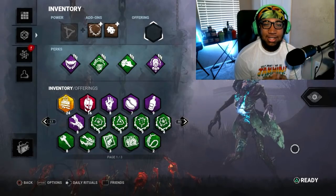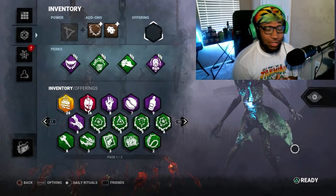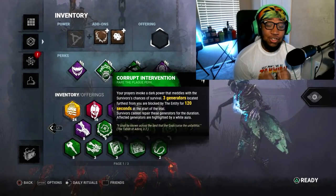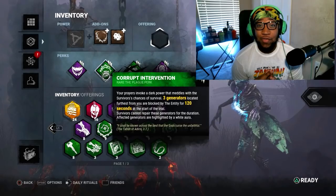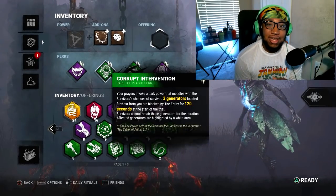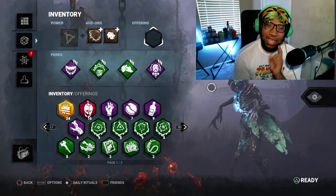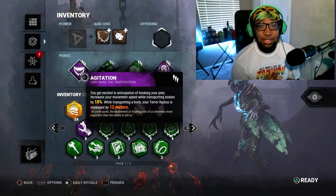Save the Best for Last helps tremendously — after you hit a survivor and they trigger a trap, you can teleport and keep your cooldown manageable. Corrupt Intervention so we don't get completely killed while we're setting up. For add-ons, I didn't bring anything too great — just some browns that decrease the time to set a trap and slightly increase teleport range. To show how good Hag is, I purposely sent myself to survivor-sided maps.